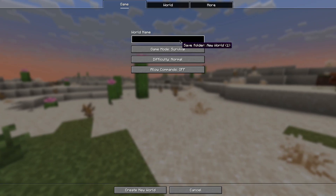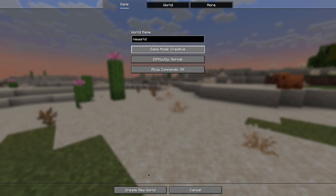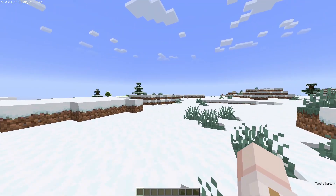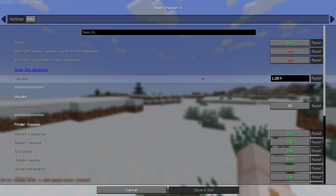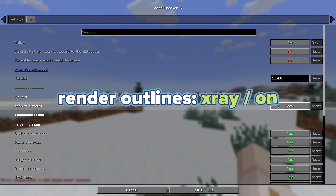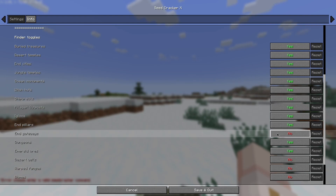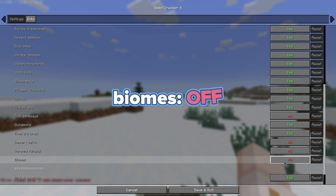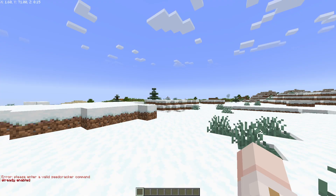Now you can just hop on a world, or create a new one — let's say 'New World' — and do survival, or I'll do creative for the sake of this video. After the world has generated, type in /seedcracker gui to open the GUI. There are a few things to change: set render outlines to X-ray. In finder toggles, make sure 'Engage With' is turned off, 'Desert Wells' is turned off, 'Warped Fungus' is turned off, and 'Biome' is turned off. Save and quit, then do /seedcracker on.